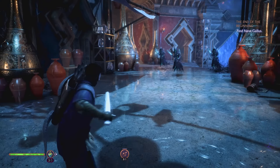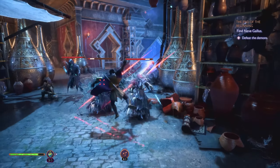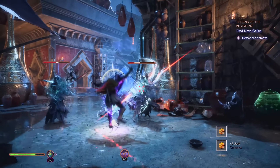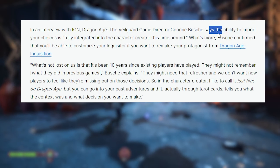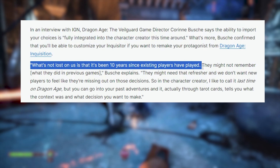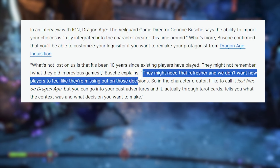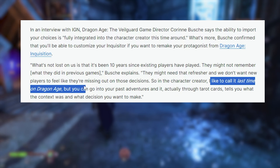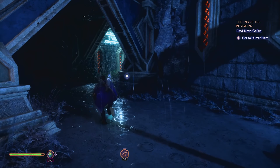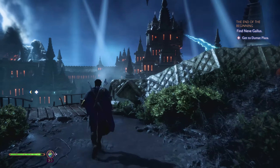For all you Inquisition fans, you might want to transfer your choices into the Veilguard. That is absolutely possible — it's fully handled in-game, and there's also a way to recap some of these options in case you didn't play the game in the past decade. In this IGN interview with the game's director, he mentions we have the ability to import our choices, fully integrated into the character creator. You'll even be able to customize your Inquisitor if you want to remake your protagonist from Dragon Age Inquisition. This is handled through tarot cards, which give you a refresher and reminder of what those choices were, the context, and what decision you want to make — so you can also choose a different path if you like.